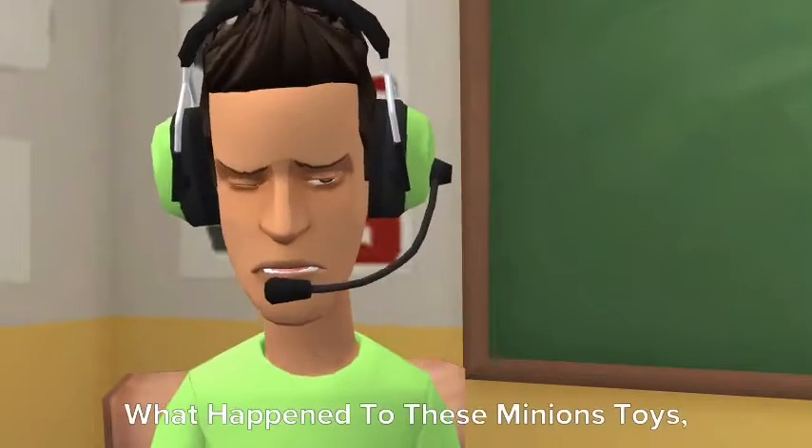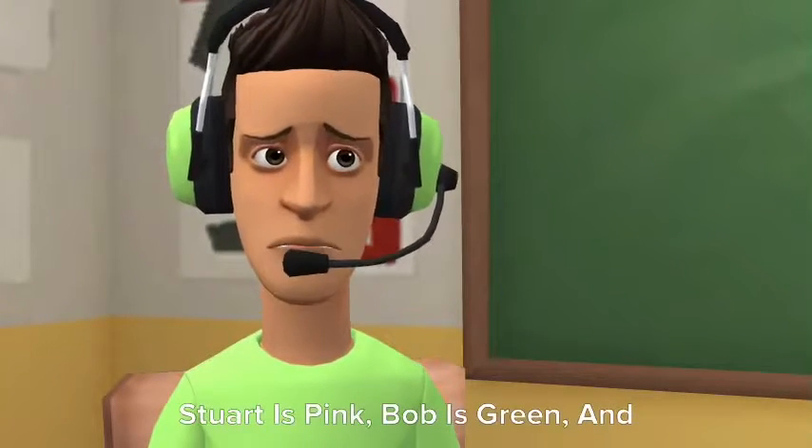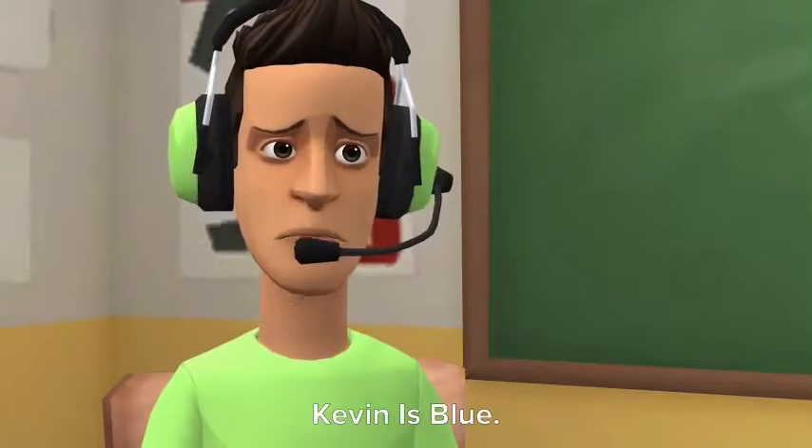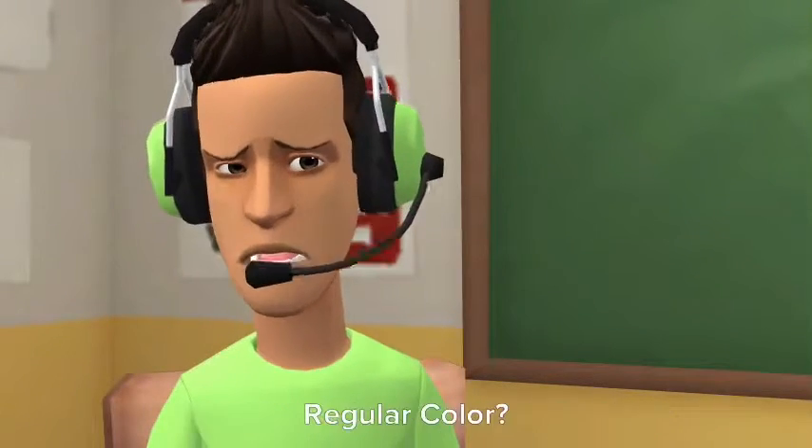What happened to these minions' toys? They got their colors all mixed up. Stuart is pink, Bob is green, and Kevin is blue. That's not right — can you help me get these minion toys back to their regular color?